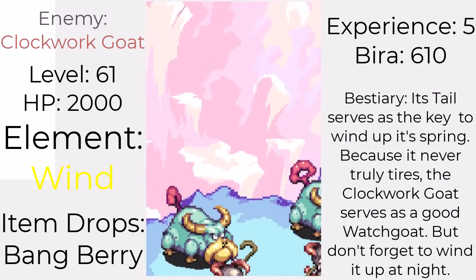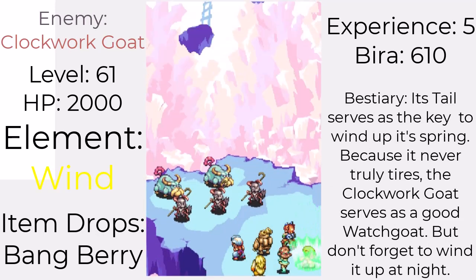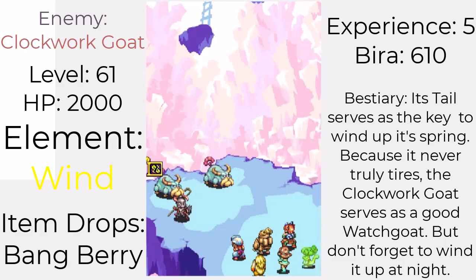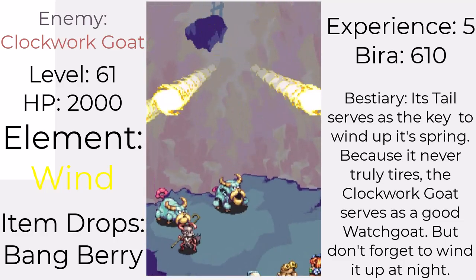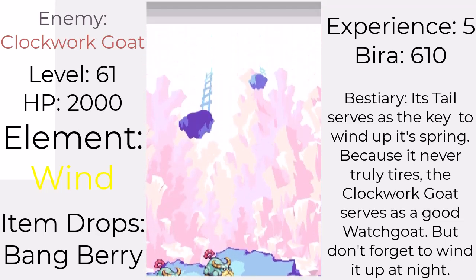Along with the Aunt Noble is the Clockwork Goat. They're not only just as fast as the Aunt Nobles, but they are physically and magically strong, with moves like Bomb Launcher having a chance to scorch you, and Wind Talon also doing crazy damage to all party members. These guys alone can single-handedly beat your whole party.